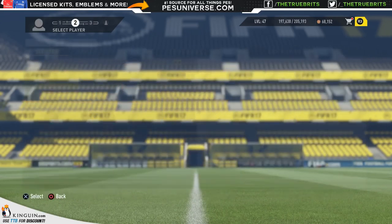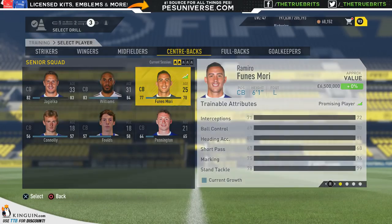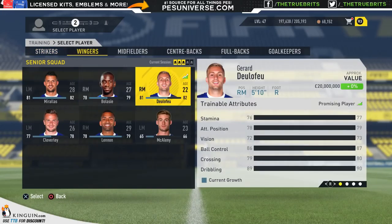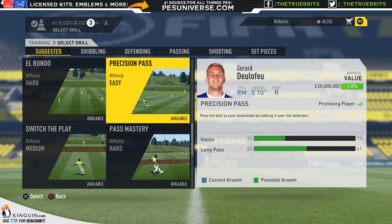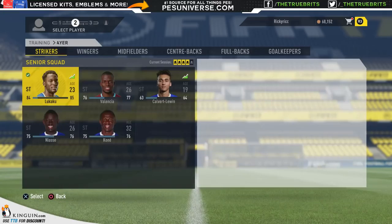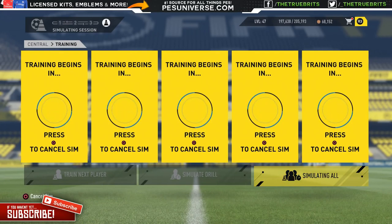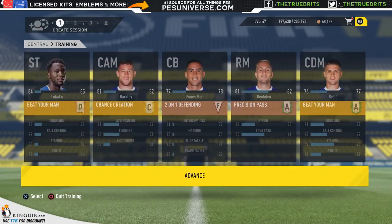Chance creation is fine for Barkley. For centre backs, Funes Mori isn't a bad defender — he's certainly young so we might as well get his stats up. No point doing the older players. Delafeu is a pretty speedy player, and his long passing could be something good to develop since he's a winger who wants to whip those balls in. We'll also do Besic in the middle — very young and could be quite useful. We'll simulate all of those; I never bother doing them manually.